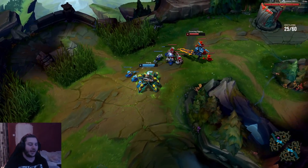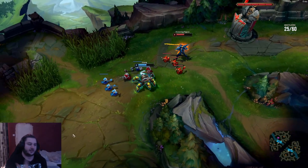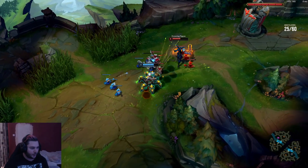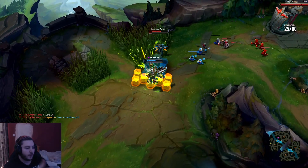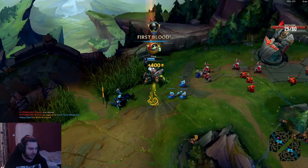Aatrox's Q has more range than Urgot's auto attacks, so we don't really have to play like a ranged champion into Aatrox — if Aatrox is hitting us, we're hitting him. The first clip shows how you'd play at a very new level: not utilizing your buffering, walking in a straight line, getting hit by Aatrox Qs. You're going to lose. The second clip shows me using my E mechanic through Aatrox's abilities — this is called buffering. We grab him through the interaction and are able to kill him, and you can see my movement is more fluid.